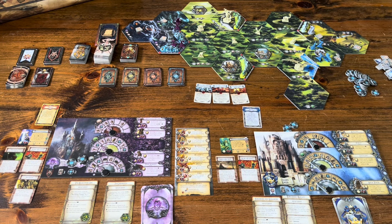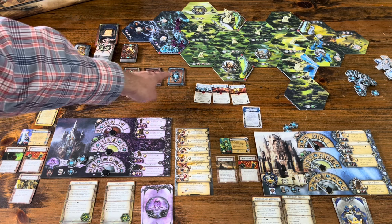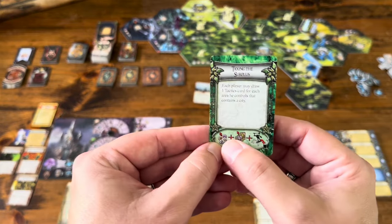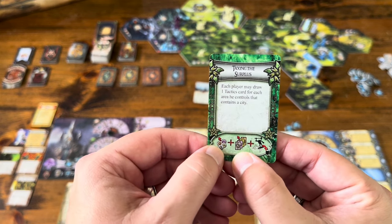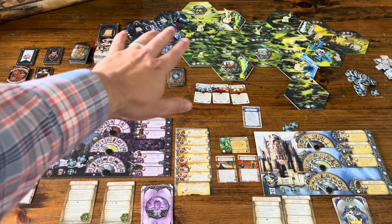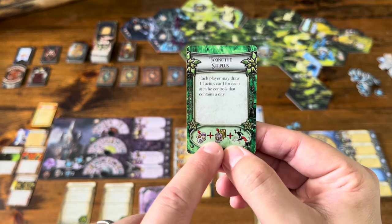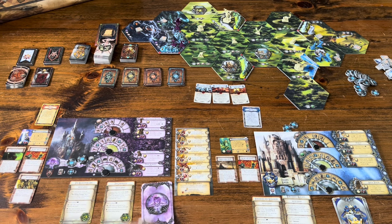How the game works: there are multiple turns, and within each turn there are four rounds — one for each season. You flip over a season card. There's spring, summer, fall, and winter — you always start with spring. Every season card has symbols on the bottom for that season. This spring card, for instance, means you return all order tokens, removing them off the map. Whenever you move units on a map, you'll place order tokens out, meaning they can't move again.